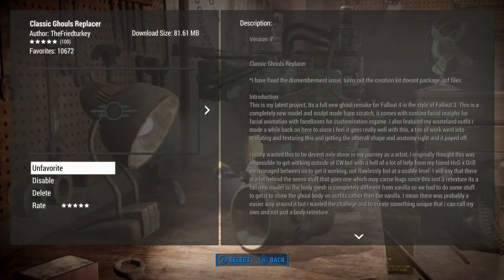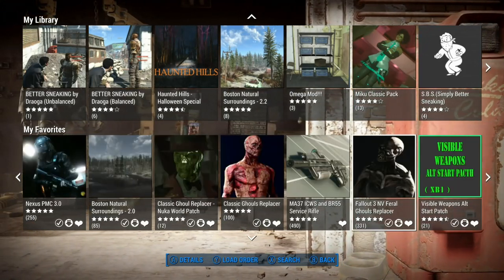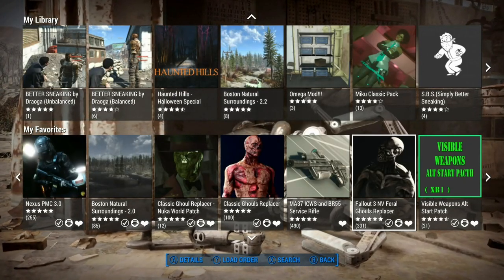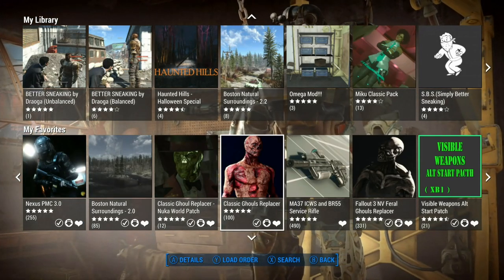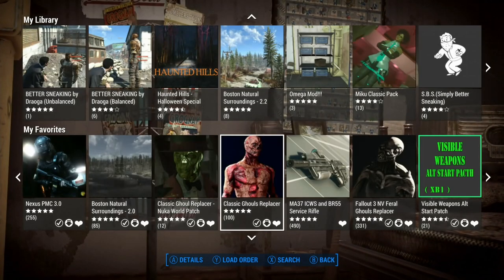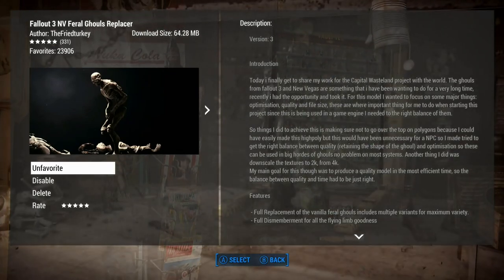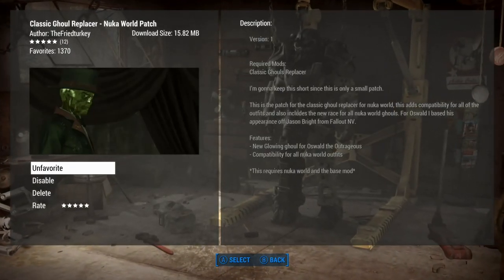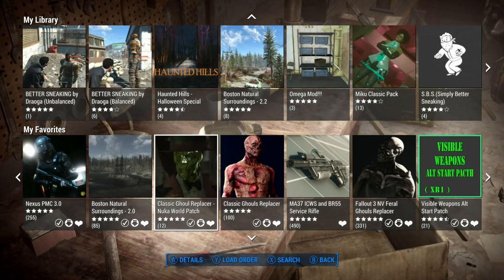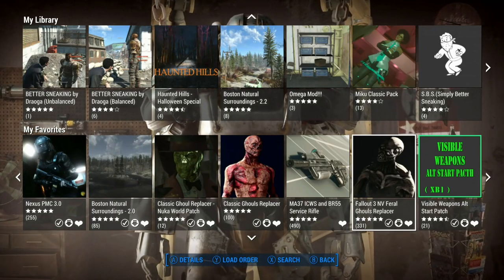I also decided to load in these classic ghoul replacers, which I think make the ghouls look so much better in this game. I also used this one just so all the ghouls would look better. I know it's a few hundred megabytes, but it's worth it to make the ghouls look better. It's about 147 and 16 — so that's 163, around 165 megabytes. I think it's worth it because the ghouls look so bad in this game, and I did a show on these mods before and they look really good.